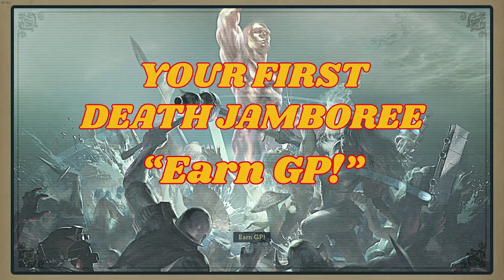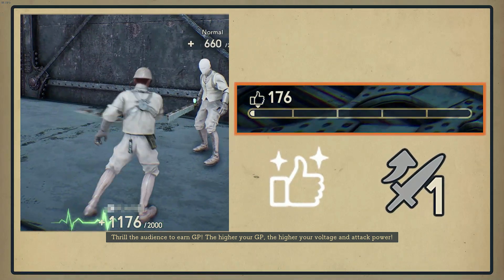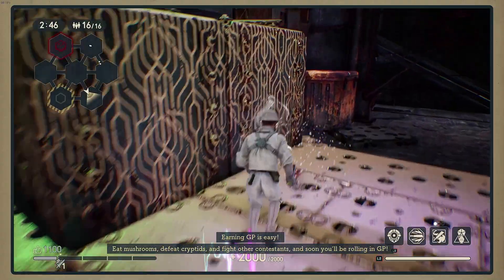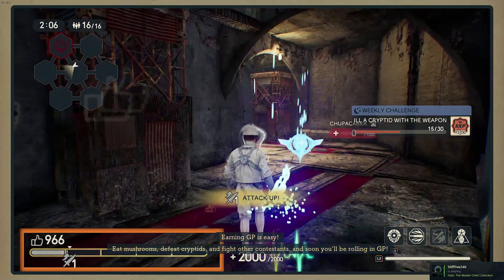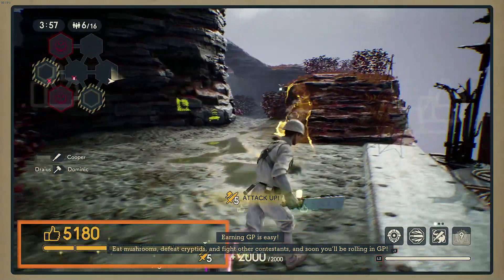Next tip: earn GP. Thrill the audience to earn GP — the higher your GP, the higher your voltage and attack power. Earning GP is easy: eat mushrooms, defeat cryptids, and fight other contestants, and soon you'll be rolling in GP.